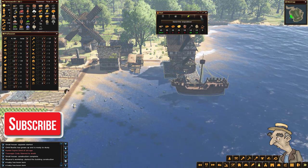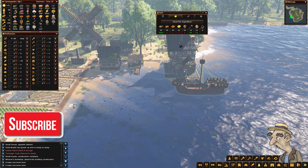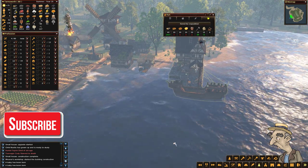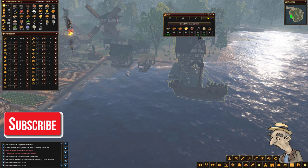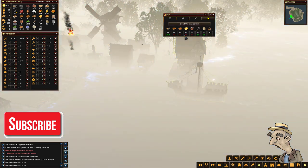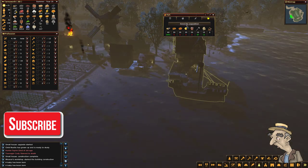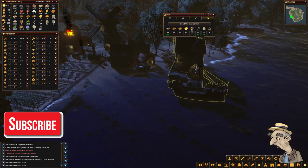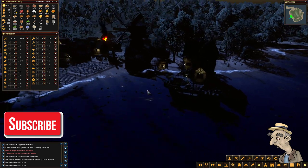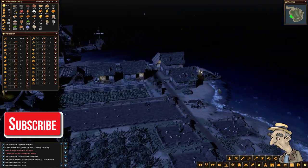So flags are the last requirement. Whenever the screen buttons are green it means we have the available resources to send the expedition. But the water - we're going to have to bring that manually. We'll have to take a teenager and bring it all manually when we're ready. In the meantime we need to make sure the houses are upgraded. They're looking pretty cool - those rooftops look gorgeous.